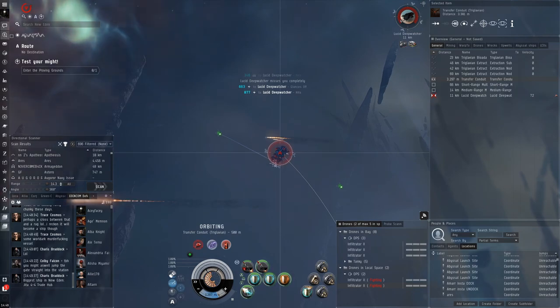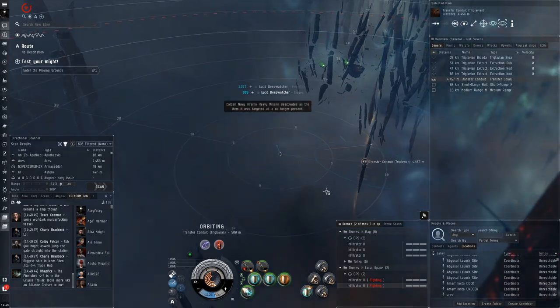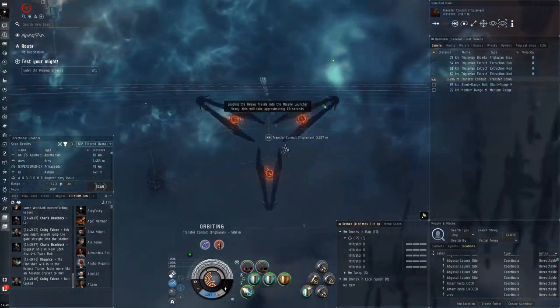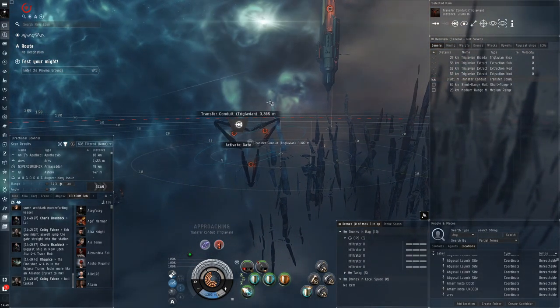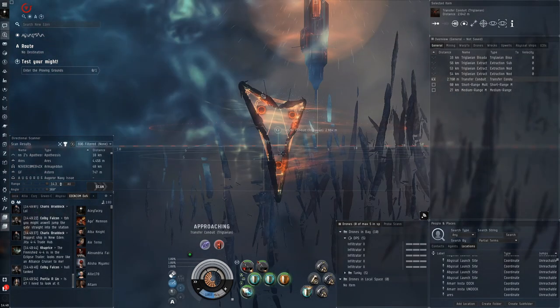If we turn our MWD off, or if we just sit at zero and idle, those things will annihilate my shields even with just one of them. So imagine if there are two or even three like in the T5s — those guys can kill you very quickly.